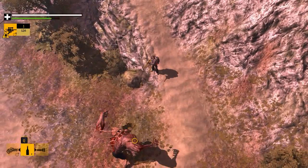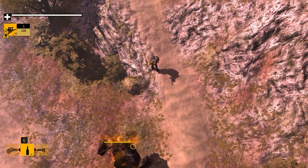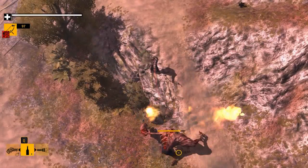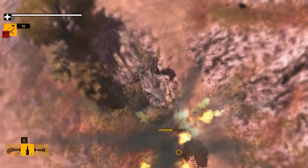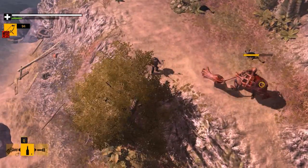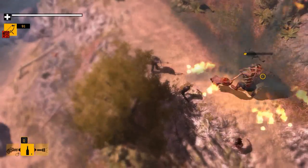You'll find the third giant down the hill right after talking to the pilot. Assuming you have explosive arrows and a good bow, this fight will be over very quickly. And we're done here.